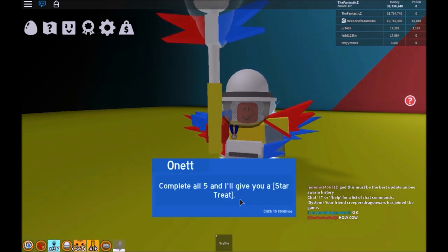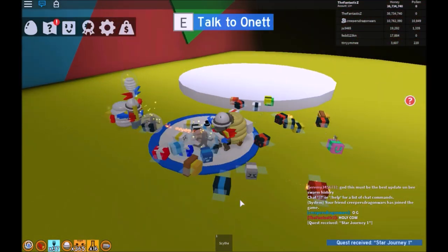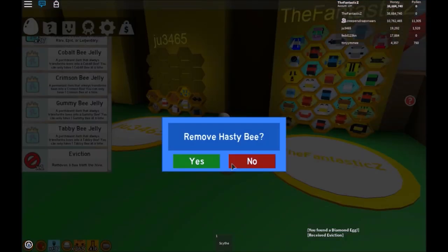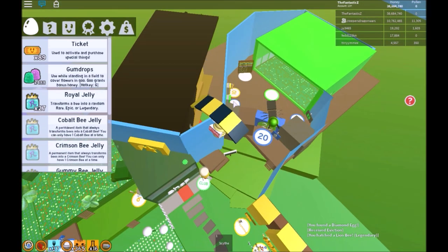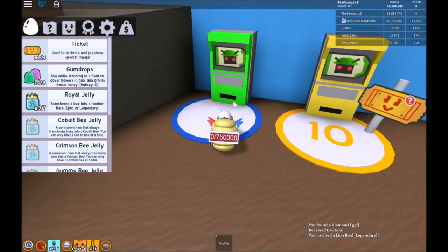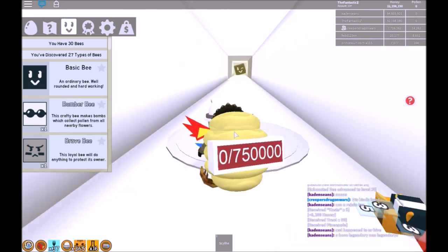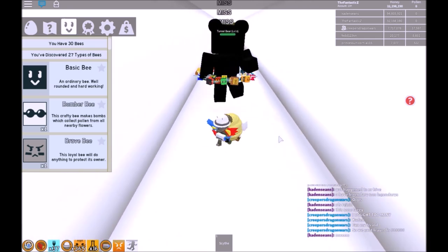And if you complete all these quests, he'll give you this thing called the star treat, which allows you to turn any bee into a gifted bee. And if you look under the jar, you can see this giant black bear that is dancing, and under him he has a diamond egg that you can get. There is also this ant area, and there's a secret area I found with this winky basic bee face on it — I assume it's a hint for the code WINK. And you also have this level 8 tunnel bear, which my bees stand no chance against currently.